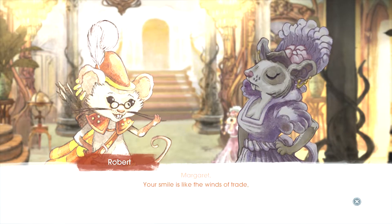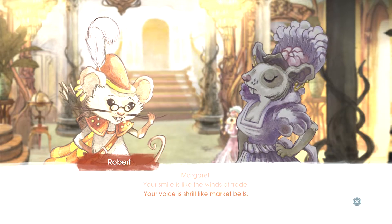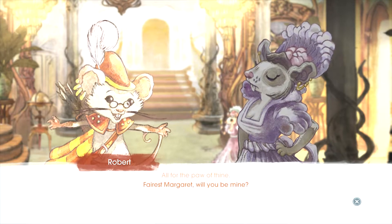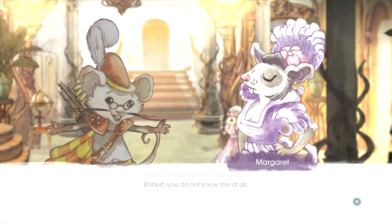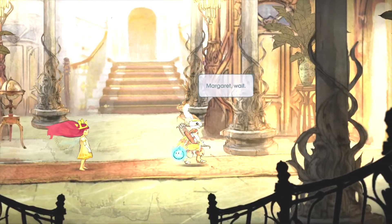Margaret, your smile is like the winds of trade. Your voice is shrill like market bells. Magna is healed, the vault is saved — all for the paw of thine, Ferris Margaret, will you be mine? I am not a venture or a market store, Robert — you do not know me at all. Poor Robert.